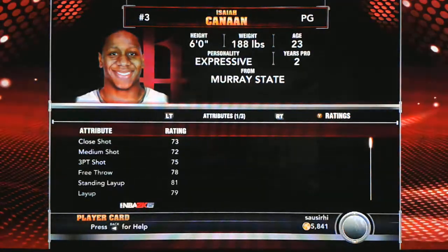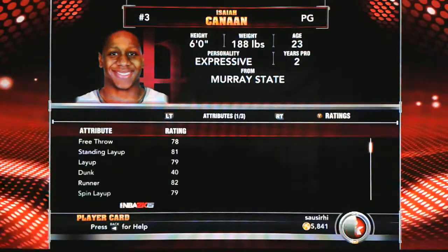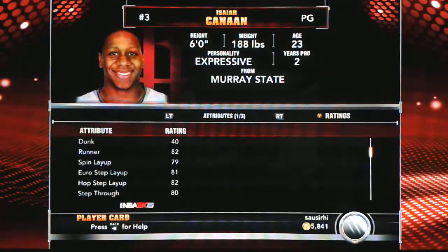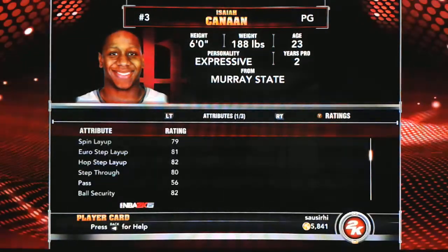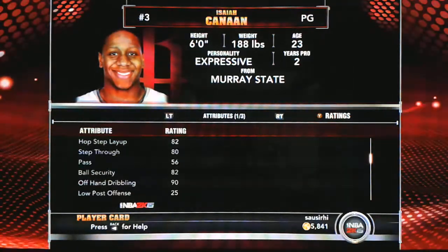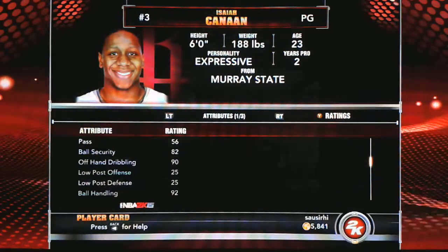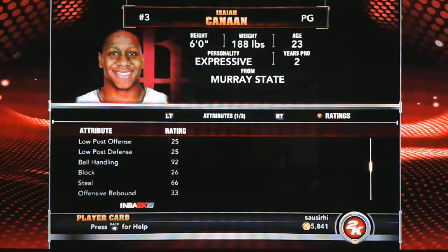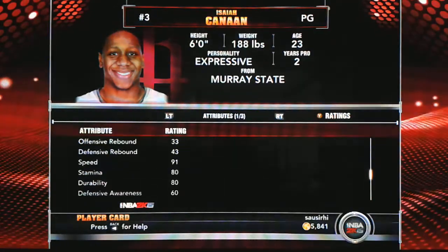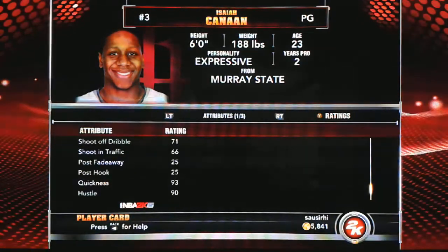I consider him a bronze player, so let's look for some great statistics. Our first 90 is offhand dribbling — remember that. Ball handling: 92 — not bad for a bronze player. Speed: 91 — he's quick for a bronze player. Keep going: 93 quickness and 90 hustle. For a point guard categorized as bronze, that's pretty nice.